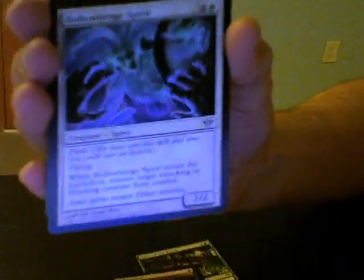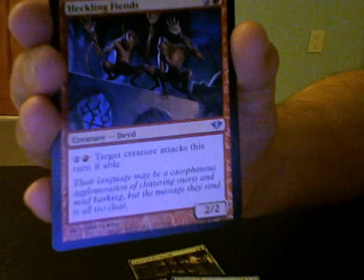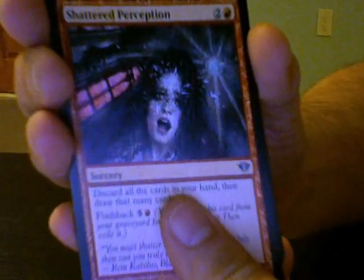Almost at the Uncommons. Hollow Hinge Spirit. Heckling Fiends. Shattered Perception. Craft Digger's Cage — not too bad, not amazing. Can be potentially better in the next set.